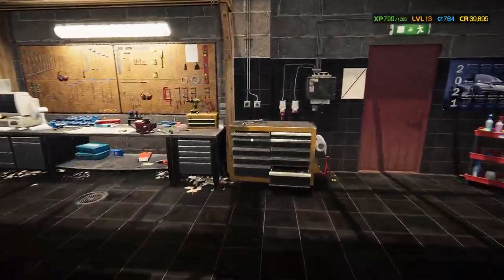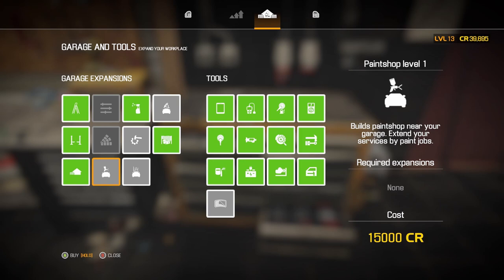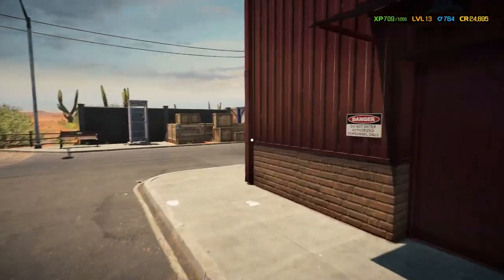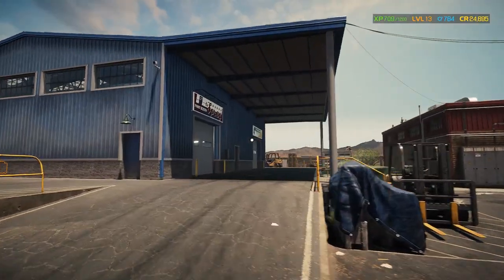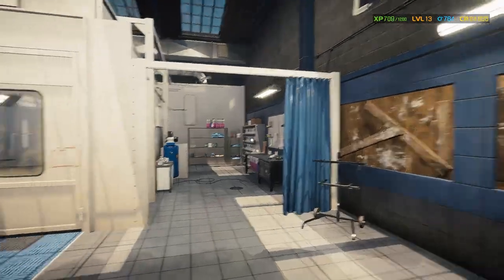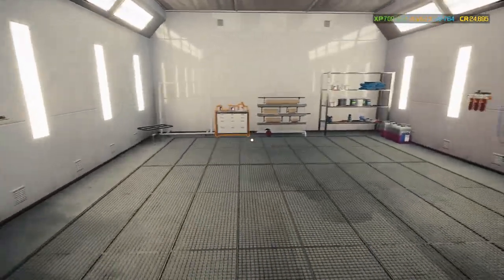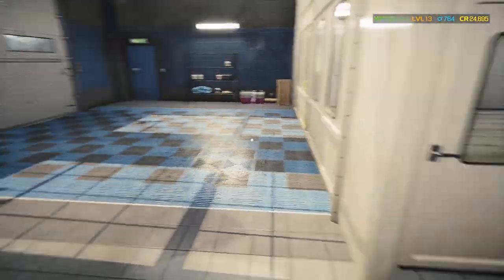That's enough profit where we can go ahead and expand our business and buy the paint shop for $15,000. Paint shop has been added! We're back down to $24,000 — pretty much what we started the episode with. Let's take a walk outside and find the paint shop. We've got the car wash over here — wow, look at this thing. This is a huge paint shop! All the paints on the wall, here's our paint booth. We can go into the paint shop and choose colors. We're definitely going to do that.